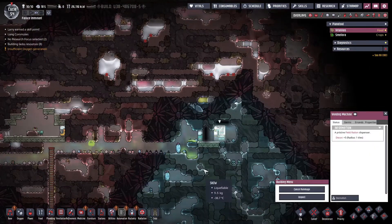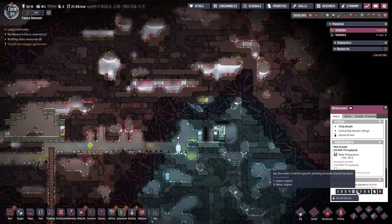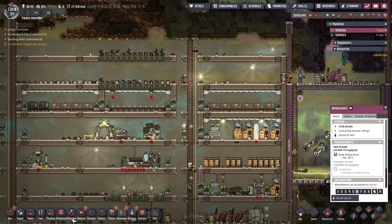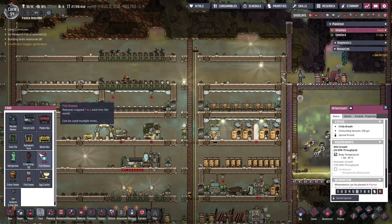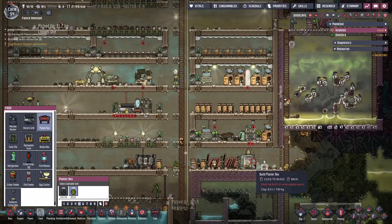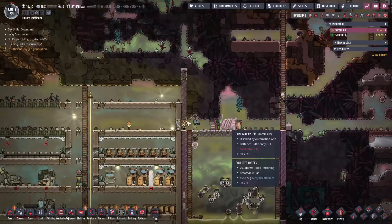We can rummage that and grab that food. We can also uproot this and then take that wheeze wart and put it somewhere to cool things down - like we did here next to our grill. So let's go ahead and do that.